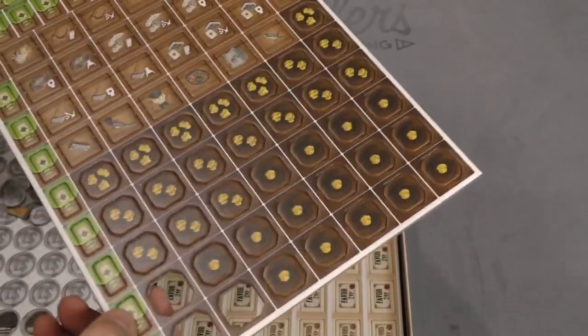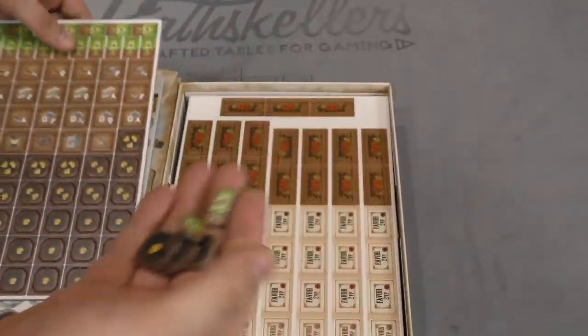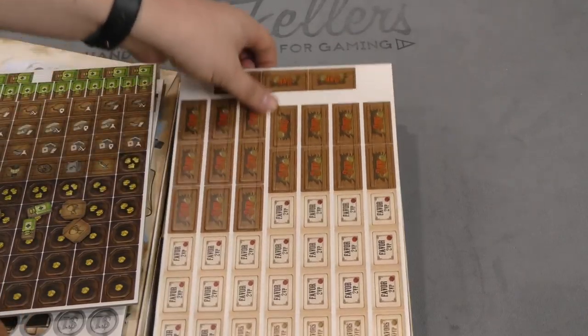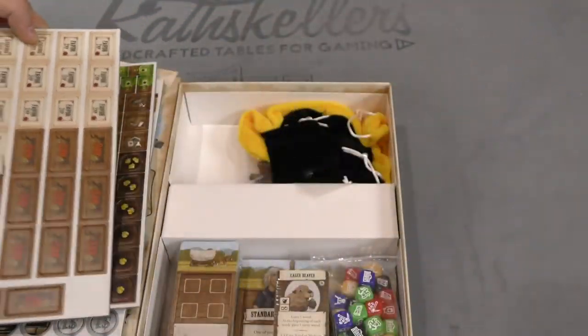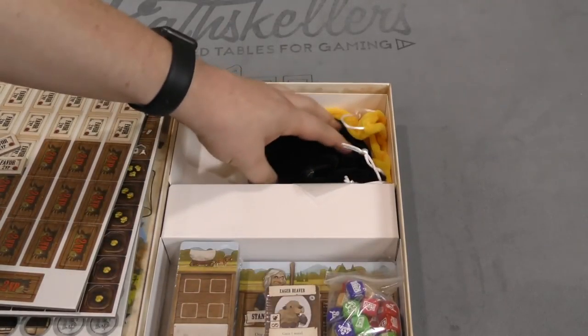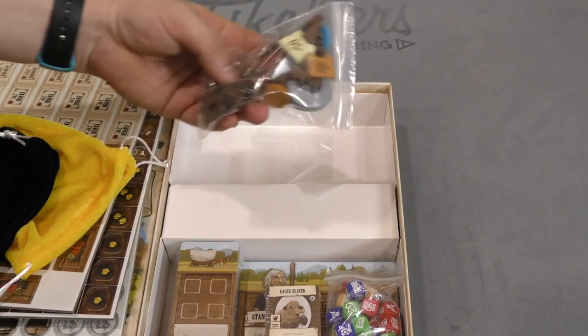Juicy, thick tiles — look how thick those tiles are. And they punch out easily. So there's coins and stuff here, wow, this is great components. Gold nuggets — you don't know how many gold nuggets. Also looks like there's presents and bottles and things and you're not quite sure.